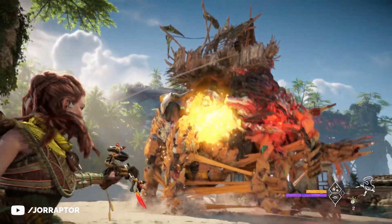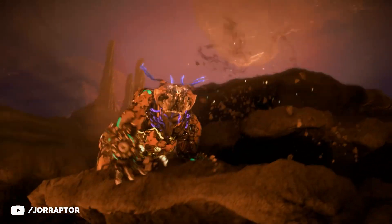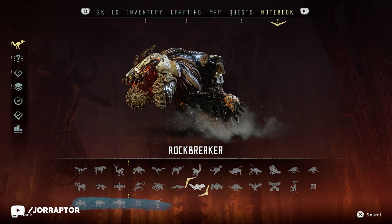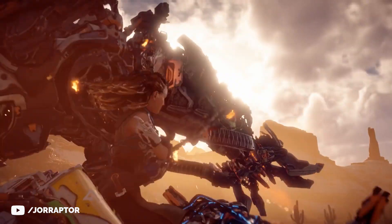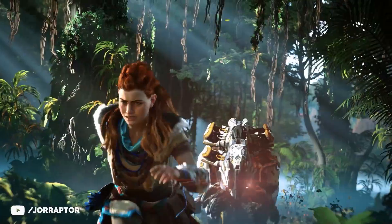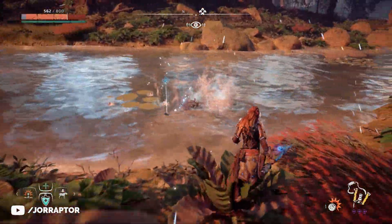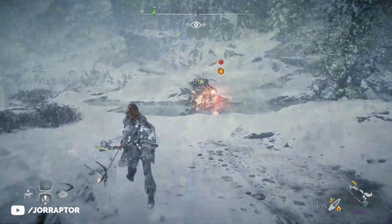I personally think the Frozen Wilds machines will also be in Forbidden West, because only a small portion of the player base played them, so they will be new for those people. I think the less popular machines stay in Zero Dawn, like the Rockbreaker, the Trampler, and the Longneck. I would have hoped all machines would be back, but I guess you gotta have some exclusives to the first game — and it also takes time to bring them over and make them exciting again. In terms of lore, it also makes sense that not all machines from the Zero Dawn area are in the Forbidden West. At least let the Glinthawks stay in Zero Dawn — we now have the Sun Wings to take over their spot.